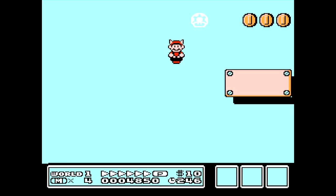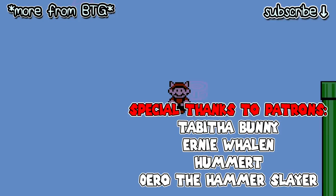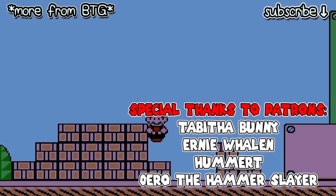Alright guys, this is gonna conclude this episode of Let's Glitch This. Let me know if you want me to check and see if there are some other cool cheats and glitches in Super Mario Bros 3 — I'll definitely be up for another episode. Make sure to hit that thumbs up button and also in the top right corner is that subscribe button. To the left are a couple other videos from BTG you might enjoy. Thanks so much for watching and until next time, I'll see ya!